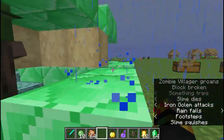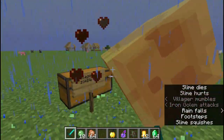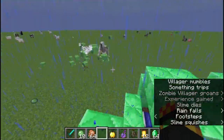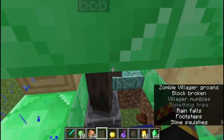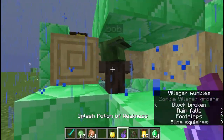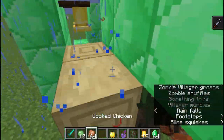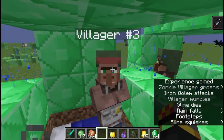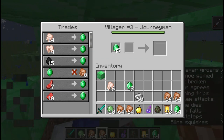This will work in all difficulty modes apart from peaceful. Unless it's hard difficulty, there's a chance that the villager won't be turned into a zombie villager if killed by a zombie. Anyway, let's start the process of turning that zombie villager back into a villager and continue trading.